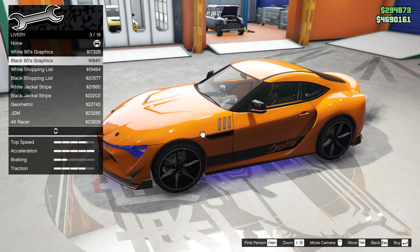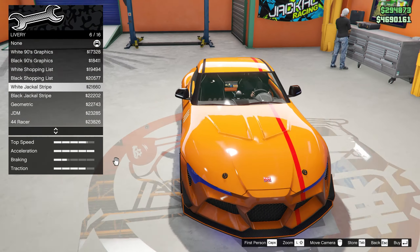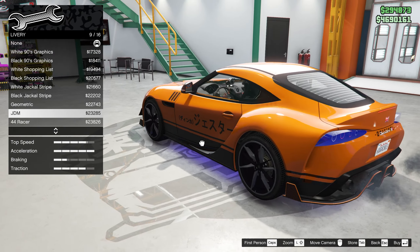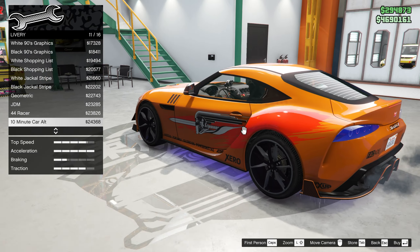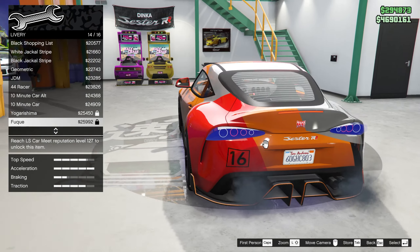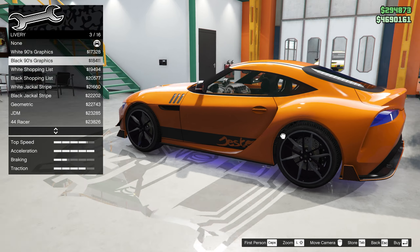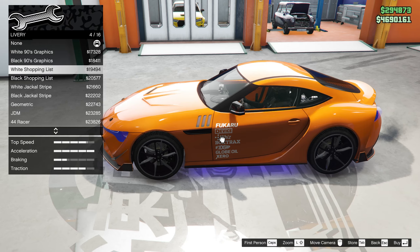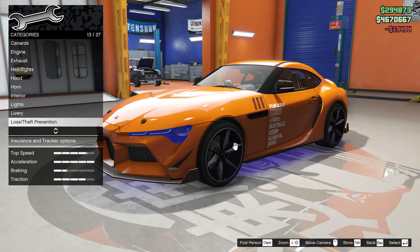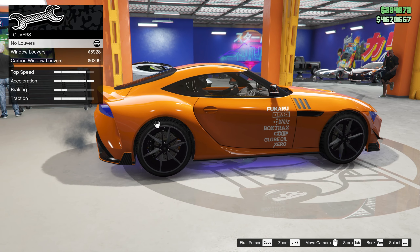The liveries — we've got a white Jester strap and then a black Jester one. White and black, white jackal stripe on the side and then a red strap on top, and a black one. Geometric, JDM, 44 racer, 10-minute car, and then a regular one that's green. Yogashi. I won't be able to do any of these — that's kind of sad. Split Siberia. Not crazy exciting or anything. I think for a drift car — I kind of like these wheels. Maybe the white one would look good, we'll check back on that. There's some window louvers, got kind of a lot. Let's skip that. Mirrors — primary carbon. Plate.